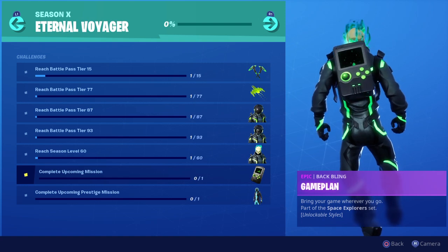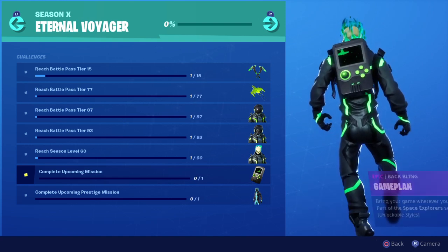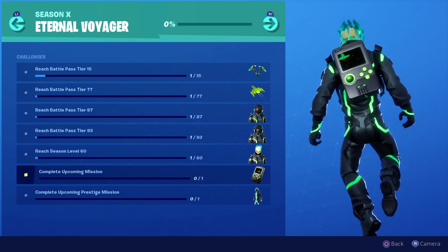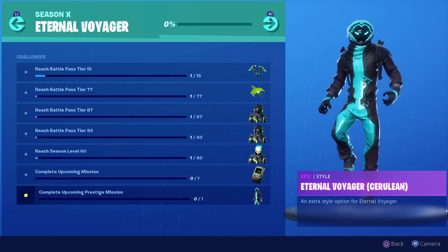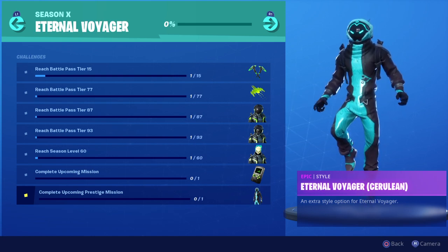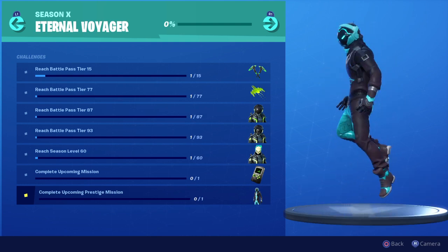You also got the Game Plan back bling, which is pretty dope — you got a Game Boy on your back. Who does not want a Game Boy on their back? And then you also got the Internal Voyager Kurlin pickaxe. I probably butchered that name, and I apologize, but this is pretty dope as well.